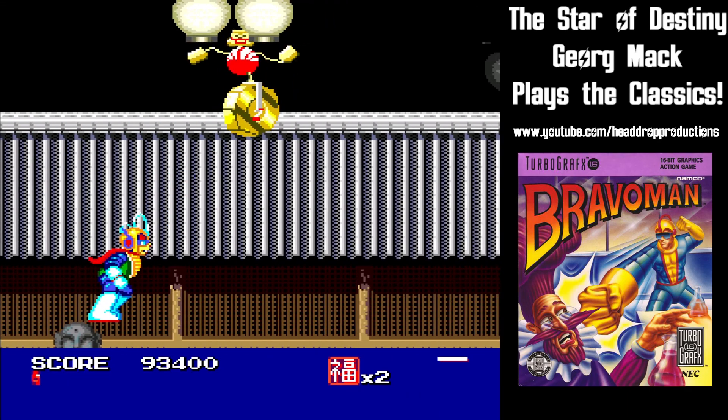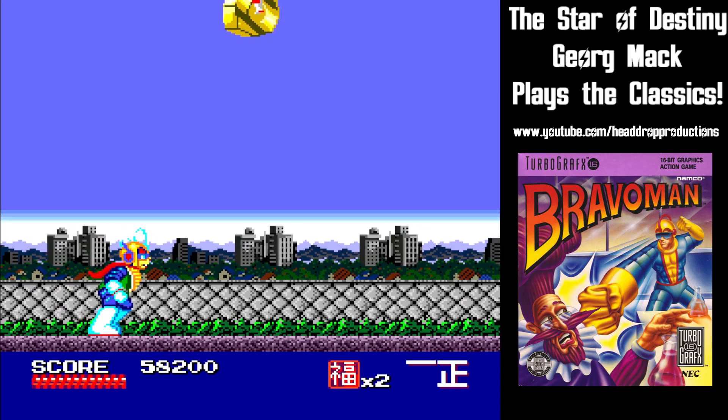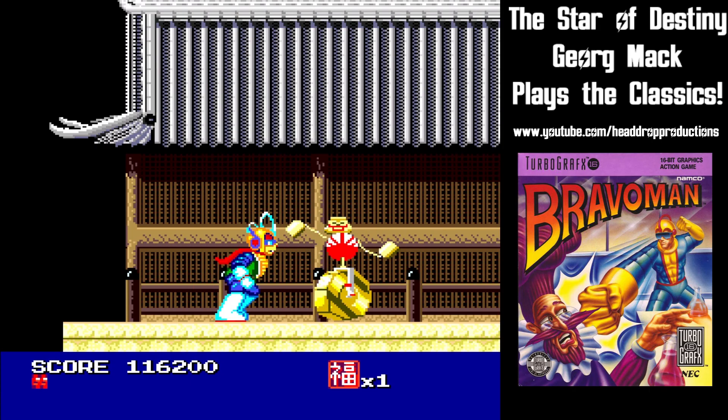Some enemies will drop a luck symbol. Collecting enough of these will give you a ticket, and the lottery man will come on screen to give you an item. At the end of the stage, you get an anagiri for every ticket you have.